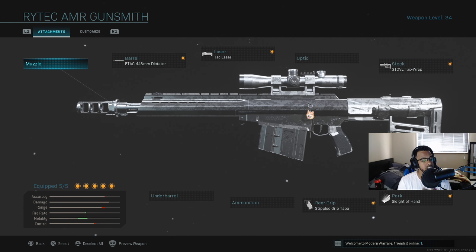Your perk is Sleight of Hand. The flinch on it is insane, so you might want to think about putting on Focus — that might be very, very necessary. If you're confident with your shot, definitely do Sleight of Hand, because the reload is also very slow. And of course, stipple grip tape — that's pretty much the move for multiplayer. It's really, really good in multiplayer.